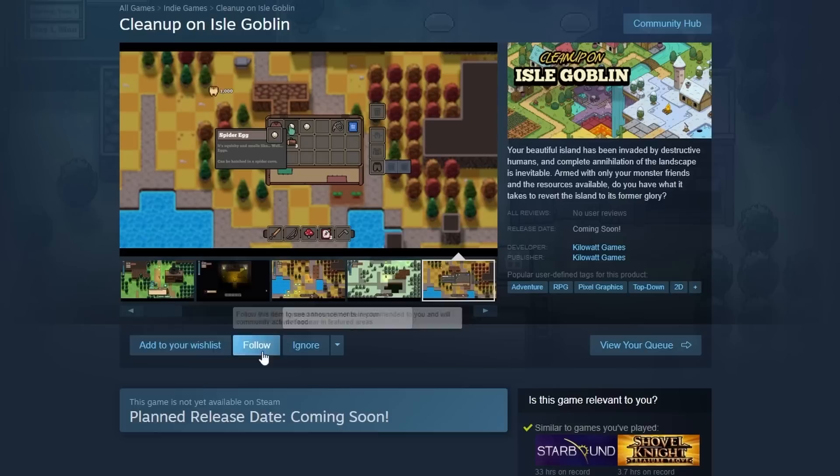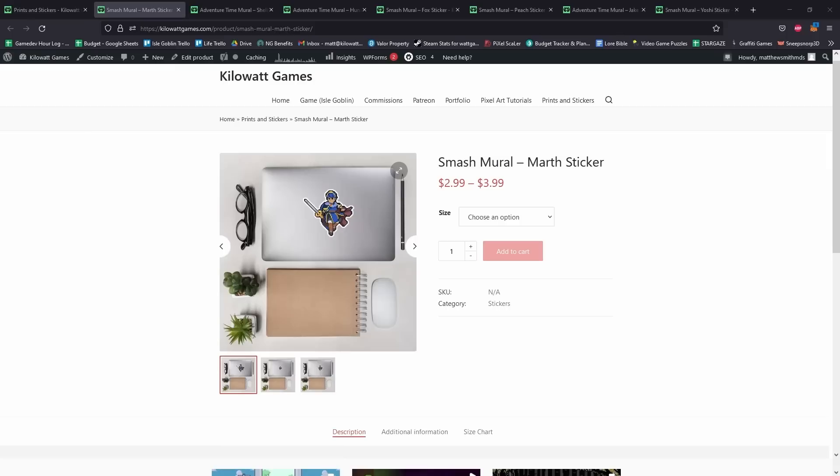Before you go, don't forget to hit all the magic YouTube buttons, wishlist Isle Goblin to get notified about a release, and take a peek at the Patreon. I've also started my print and sticker collection, so don't be afraid to check out my store on my site. And with that, thanks everyone for dropping by, and I'll see you next time.